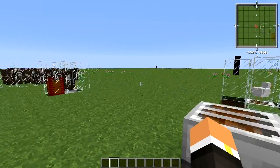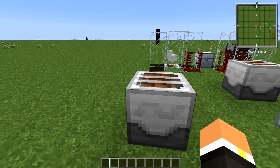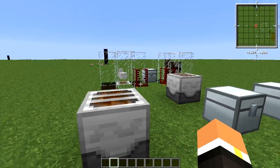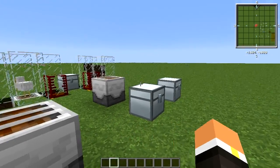You may have noticed that we didn't go over a power section for this machine. This is because the sewer actually doesn't require any power — it doesn't take any MJ or any EU. This machine will just run by itself and you don't have to supply anything to it.